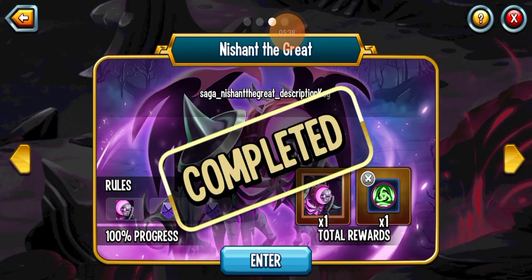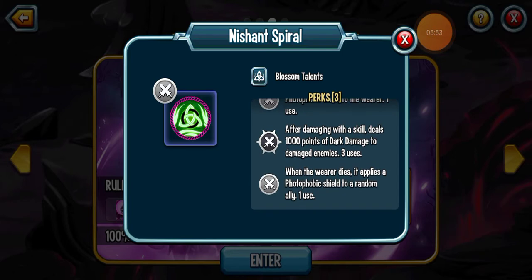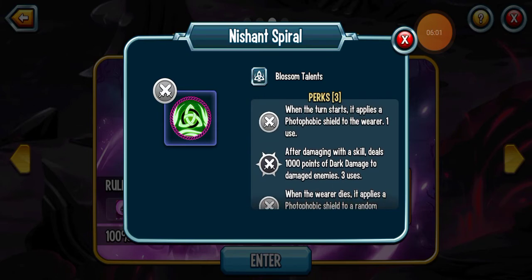We got the new talent — Nishan Spiral. It's a crazy one. It applies the photophobic shield to the wearer and deals dark damage, and it applies the photophobic shield to a random ally as well when the wearer dies. The photophobic shield means you can only get damaged by light attacks — which is useful, because there aren't many attackers out there with light attacks. Crack Shack would mess you up, but other than that, not too many.